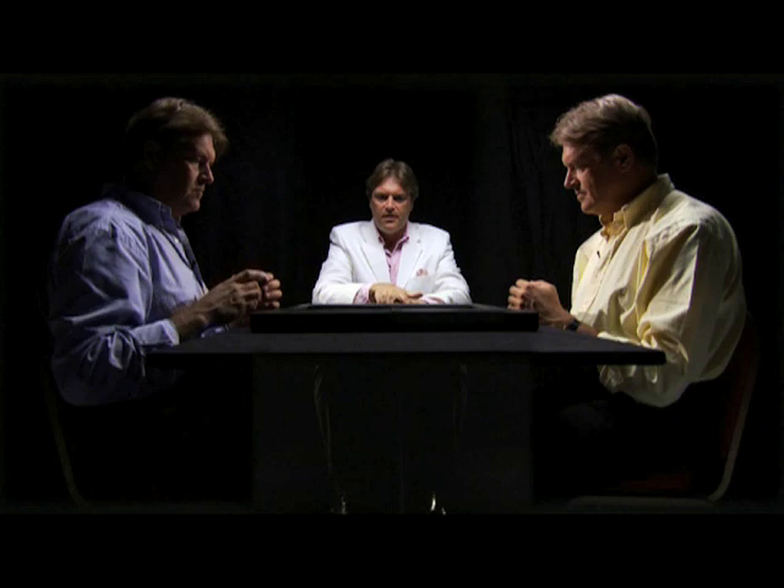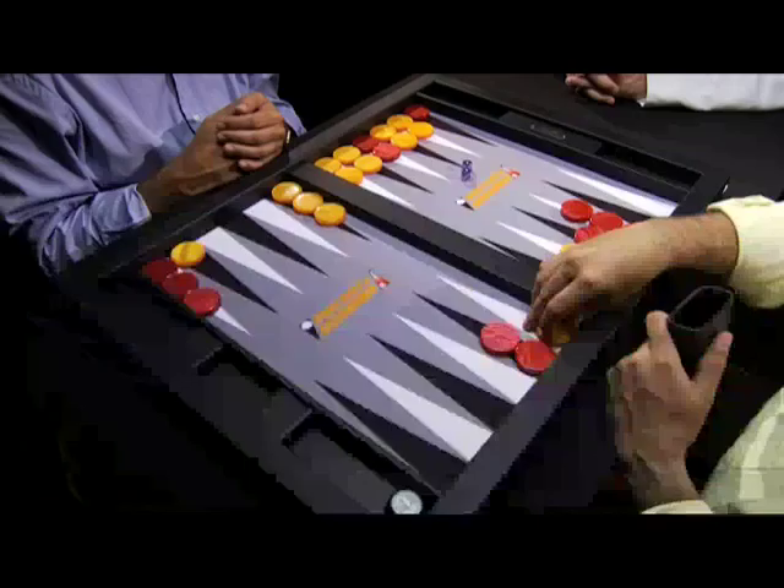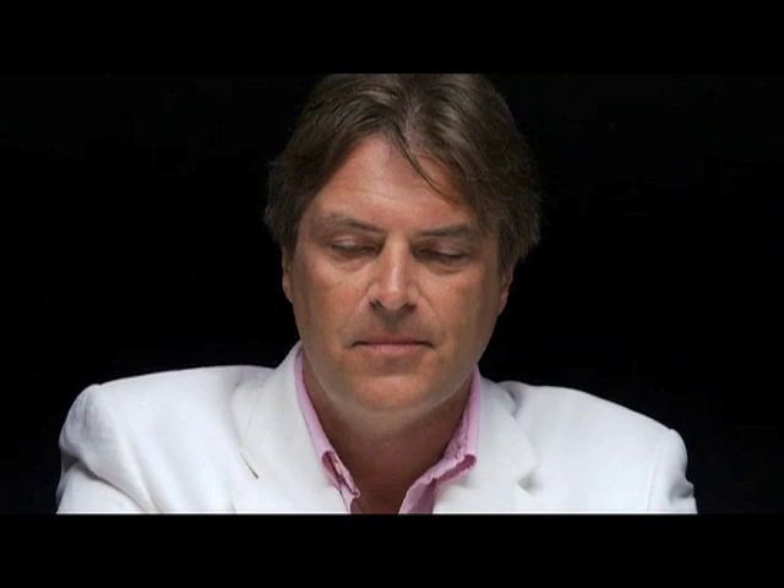Now, here's an example of a double — a different type of double to the one we saw earlier. This is a rolled double with the dice that permits Red to enter one checker on the ace point, hit on his own bar point, and bring one checker down to help control the outfield. This is a 1 in 36 joker, and a joker, of course, is when you roll one of your very, very best numbers.